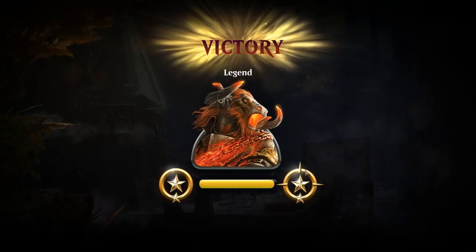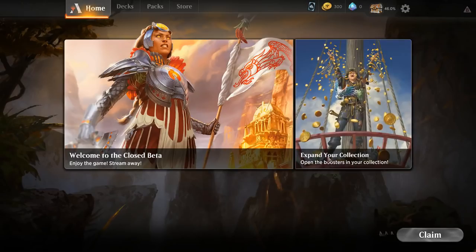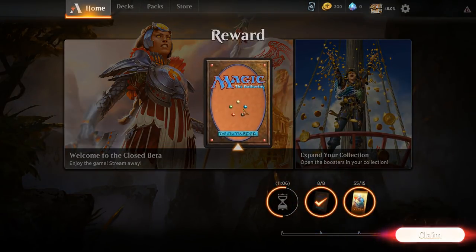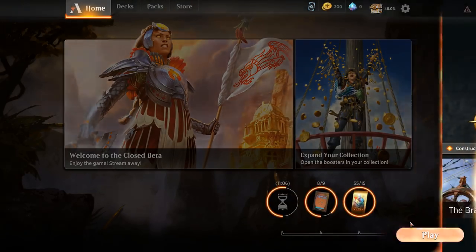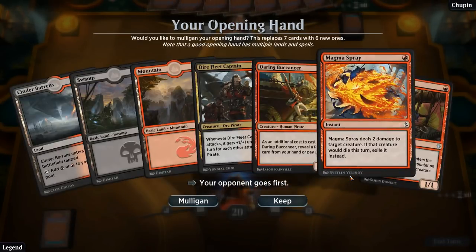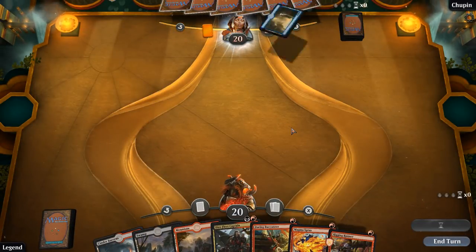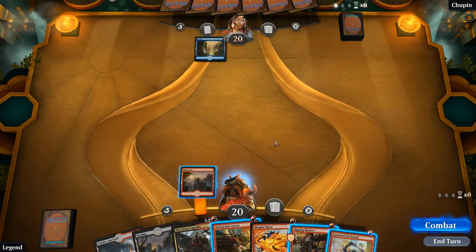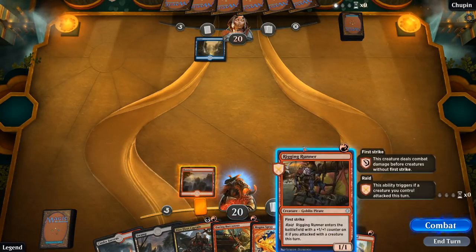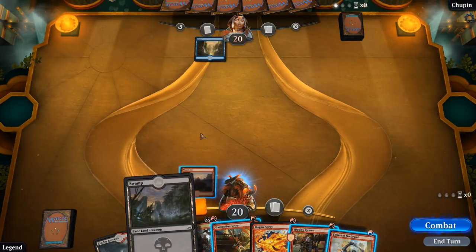They didn't even let us sacrifice the treasure — that's rude. We ranked up with black-rat pirates and got an Embalmer's Tools for our troubles. Turn one Buccaneer, turn two Captain. Next turn we can't go Firebrand plus Rigging Runner so we have an actual decision to make. Next turn we most likely just want to go Swamp into Dire Fleet, because it's the most mana-efficient play. So the question is do we play the Firebrand or the Buccaneer?